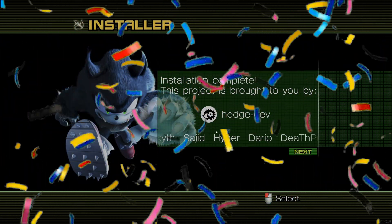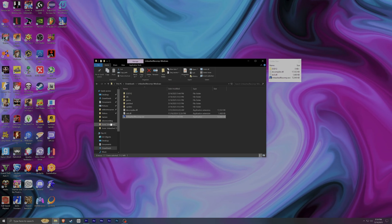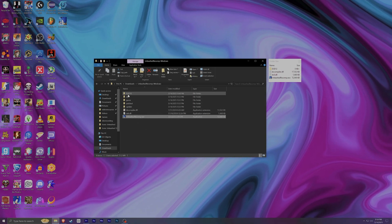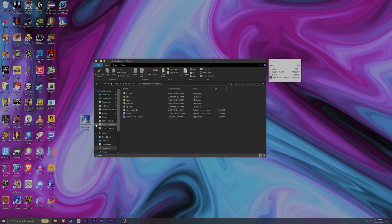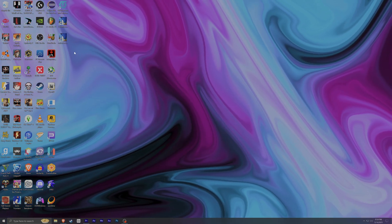Installation complete! This project is brought to you by HedgeDev — all the people who worked on it are shown here, and we can't thank them enough for bringing Sonic Unleashed to PC after all these years. Click Next and the game will boot up. You'll notice the Unleashed Recomp folder now looks different — the setup file is now the game executable. You can create a shortcut, rename it, put it on your desktop, and you're good to go.